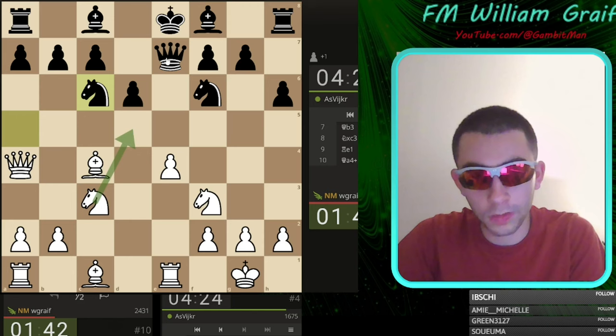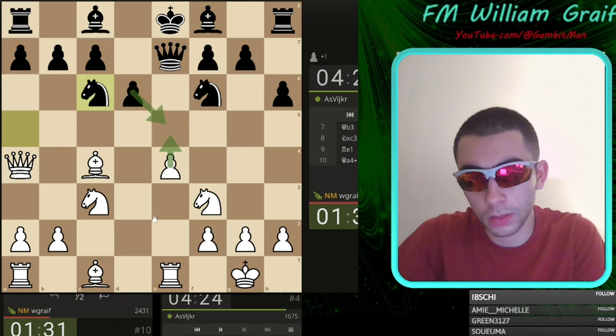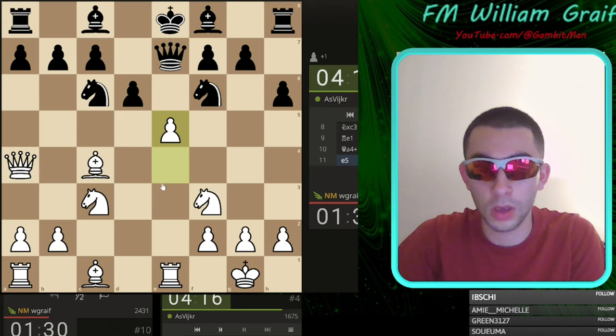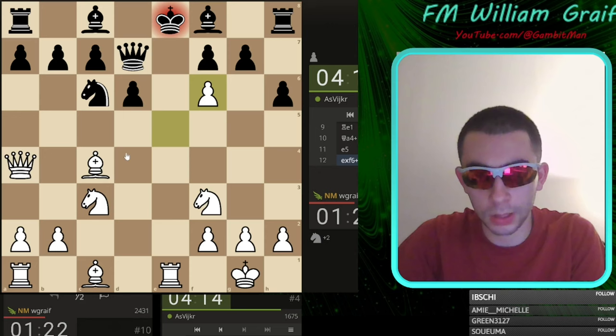Knight d5 actually forces queen d8 and then you can go e5 — that's just brutally strong. E5 takes, knight takes, nobody defends the rook. I'll go e5 — knight d5 is probably also good. The point is I wanted two killer pins if my pawn landed on d5. Queen e7, blocking the bishop like that, it's just not good for the king.